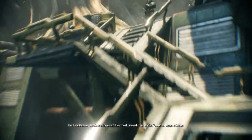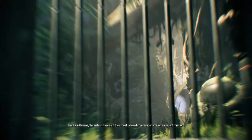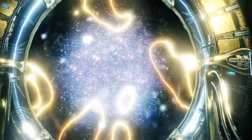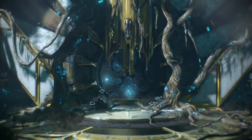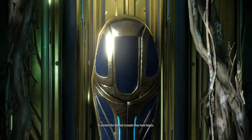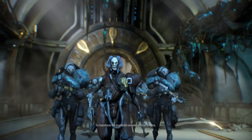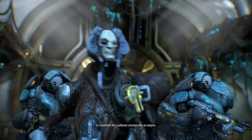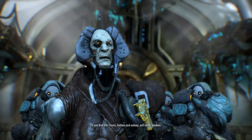The twin queens, the sisters, have sent their most beloved commander, Vore, on an urgent mission. To protect the twisted crusade they have begun. To transform the scattered colonies into an empire. To see that the Tenno, hidden and asleep, will never awake.